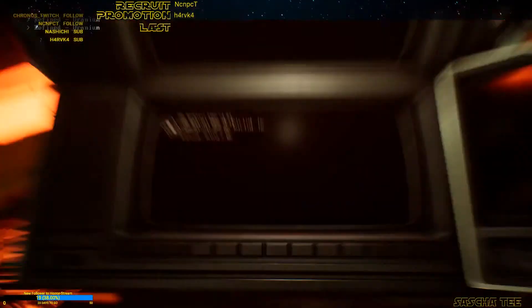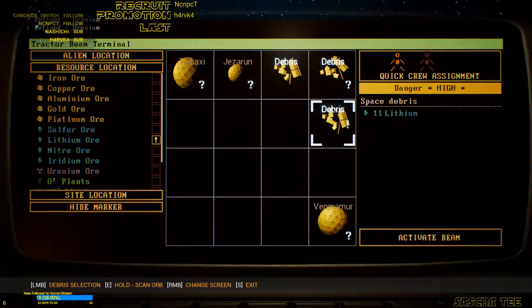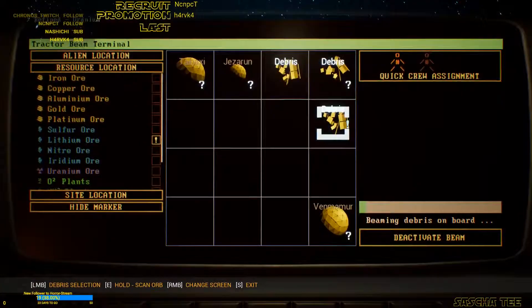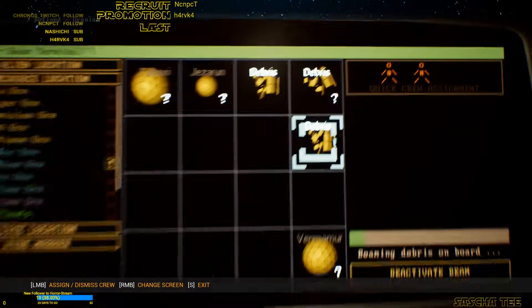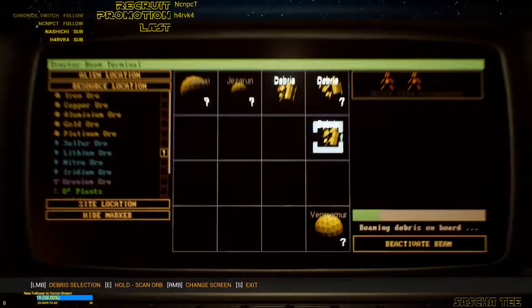Mr. Tractor B, can we just gather nice stuff? There's lithium — please accumulate that. But still we can't just have two crew members here, so it's okay.